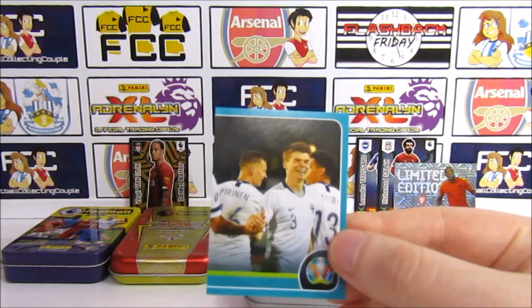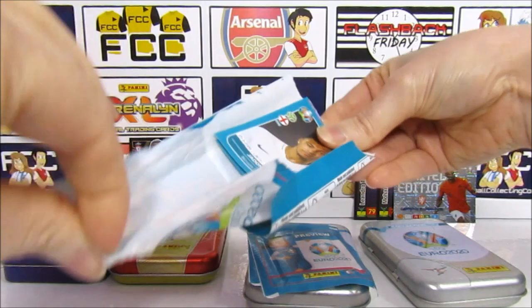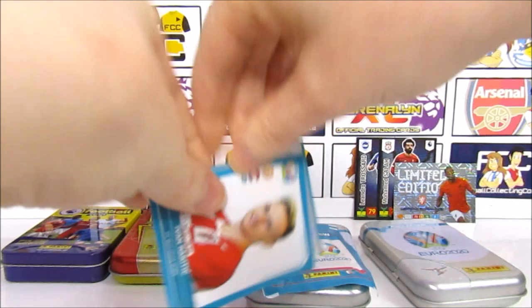Let's crack into the rest of these packs. We'll probably get one pack where we get two shinies — that usually is the case. We have a Sancho, quite an interesting one to get — we're not really collecting this but we'll probably keep hold of it as the best pull. And we do have a shiny Zuba, which we've had twice already. We've got two shinies in here — a Rakitic.